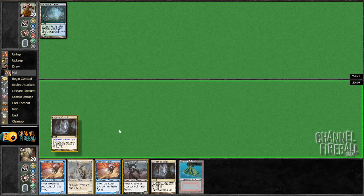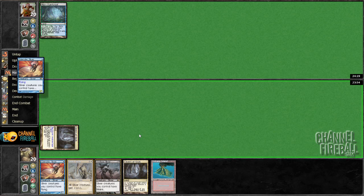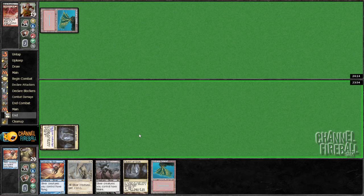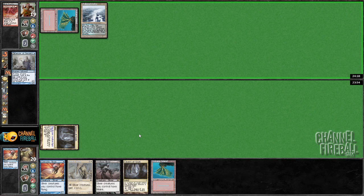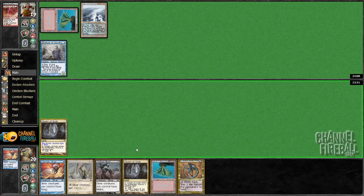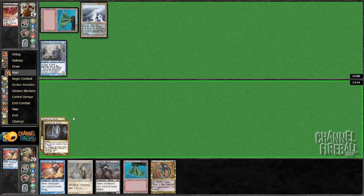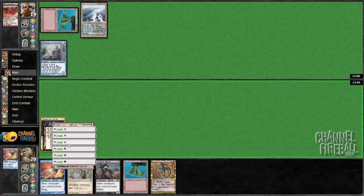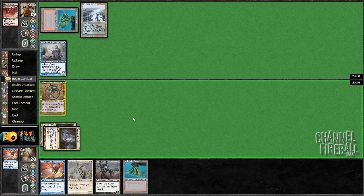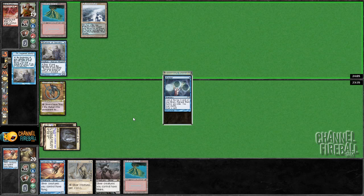No Slith. Yes, Sliver. He has learned his lesson — last match he was letting my Slivers live and stuff, trying to save removal for the good one. But they're all kind of the good one. The best one he's not able to target because it has protection. So now that I have a Hibernation Sliver in play, I'm not really allowed to F6 anymore — always have to be able to respond to a removal spell.